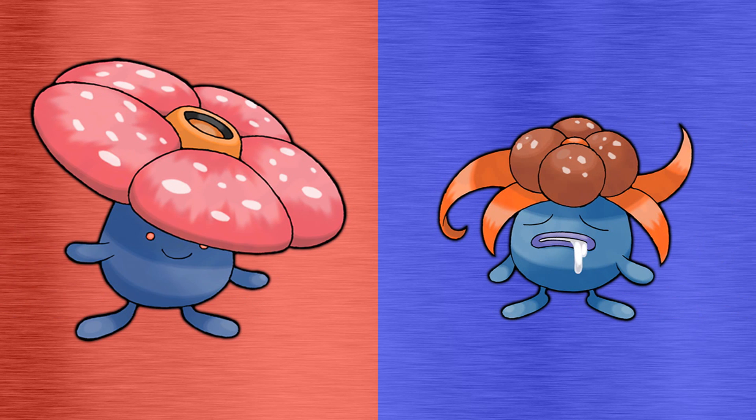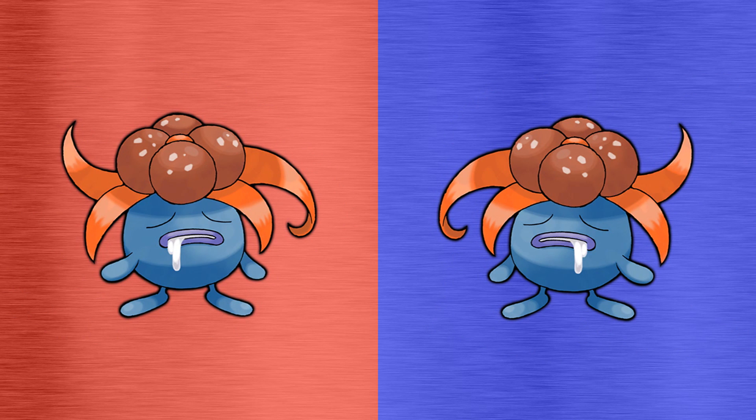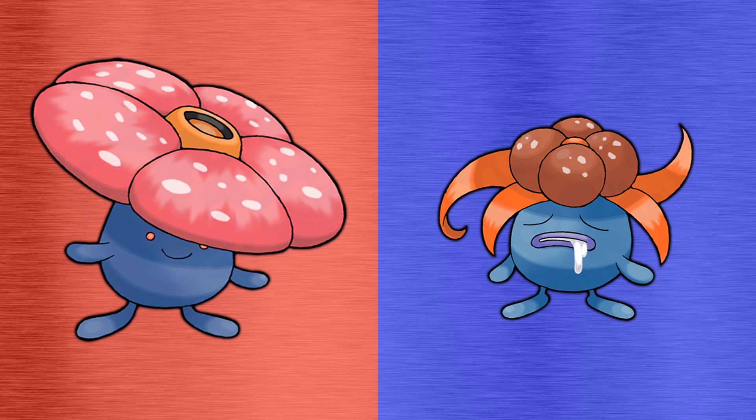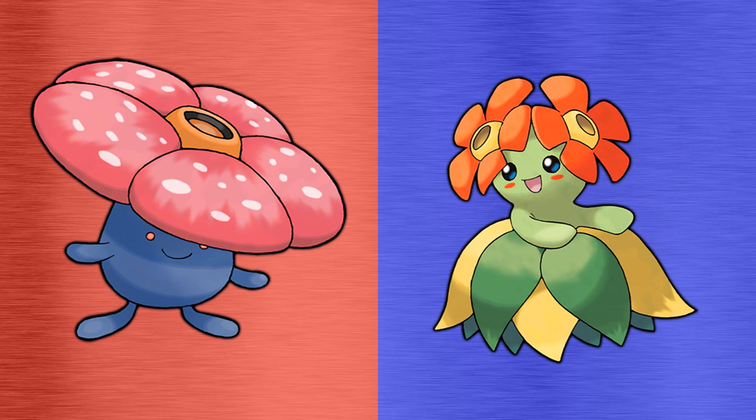But with all that out of the way, let's take a look at today's challengers. Today we're going to be looking at the branched evolutions of Gloom, which are Vileplume and Belossum. When Gloom is exposed to a leaf stone, it will evolve into Vileplume. However, if it's exposed to a sun stone, Gloom will evolve into Belossum. But what makes these two Pokemon so different? Let's take a look.